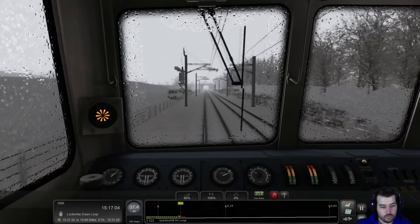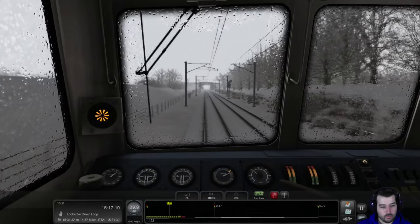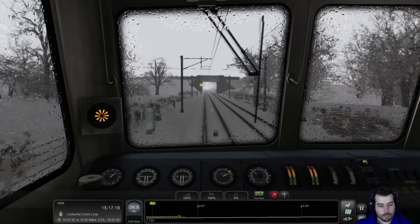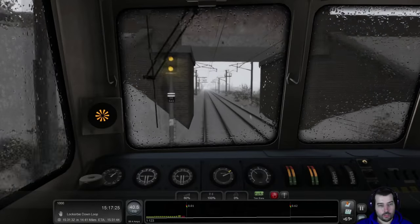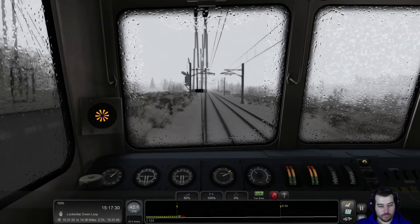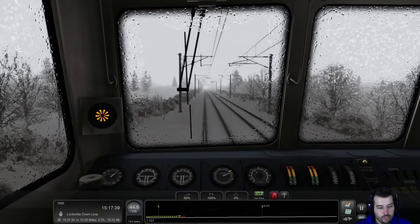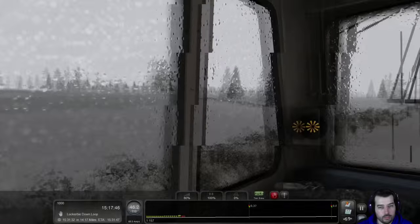40 miles per hour. It should go up to 110 technically, although it's going to be 75 as you know. Because we're running behind a train, we're already on the double yellow. So there's no real rush. Stopping the sand — we don't need it any longer. We're picking up speed, so let's get up to 75 miles per hour.